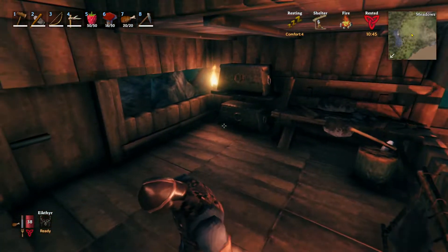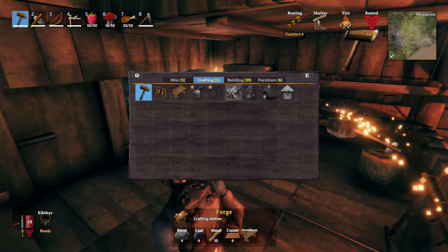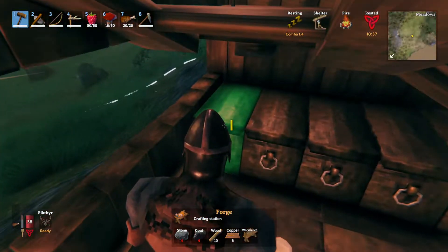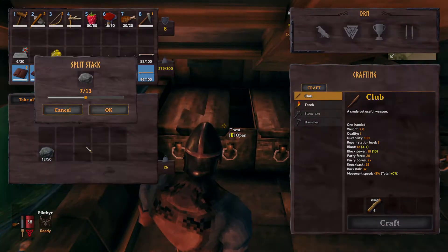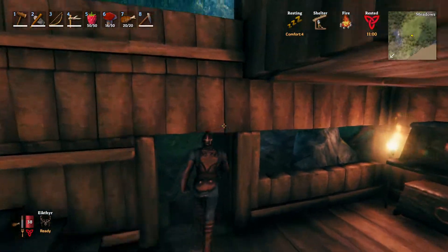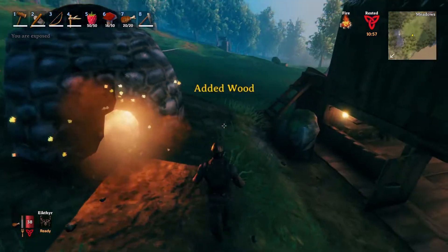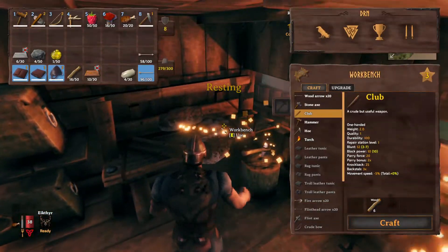Let's see what other crafting tables we can build. We need stone and coal as well. We've got stone. Coal is outside — no, I've used it all. We'll put wood in the charcoal kiln and make some more. No rush.